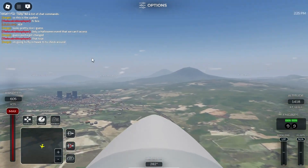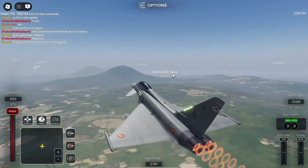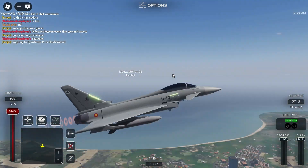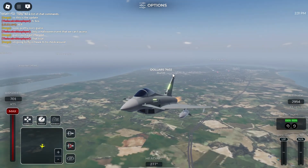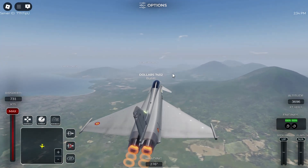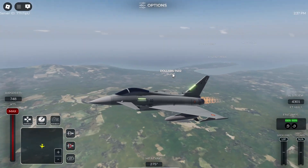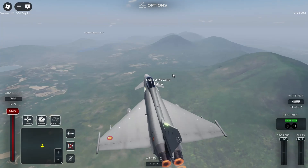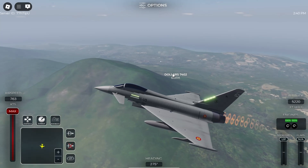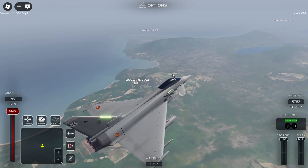I'm in a public server currently, but I don't see anything actually going on right now. I'm not really sure where specifically this is supposed to spawn or what the conditions are for it to spawn, because I still don't see anything yet. Maybe I have to be closer to the ground, or maybe I have to start the event - there was a thing in the menu that said 'event' and I didn't click it, assuming it would just start automatically.